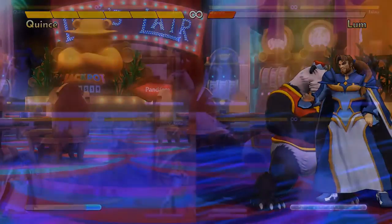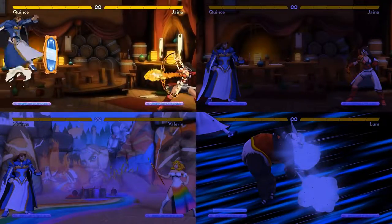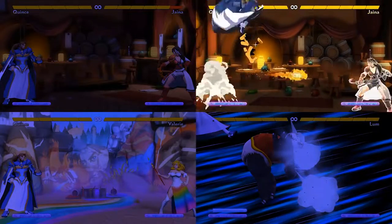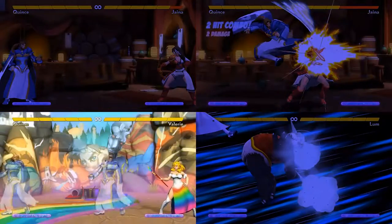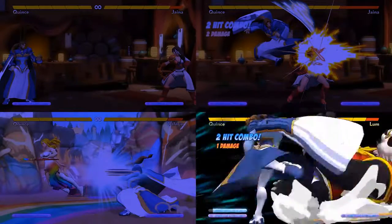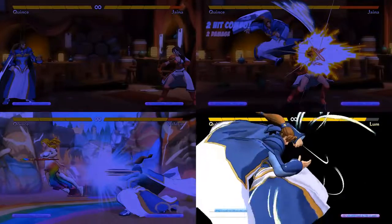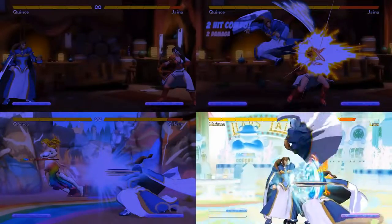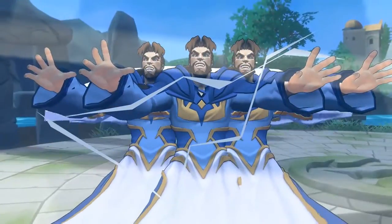Quince sometimes has to stay back and just place mirrors and poke with Air B canceled into illusion Air B while he looks for openings. When he really gets going, though, he can put his opponent on tilt as they question how and what they're even supposed to block. He loves being in Two Truths mode as much as he can, because he loves honesty and truth. And why just have one truth when you can have two?